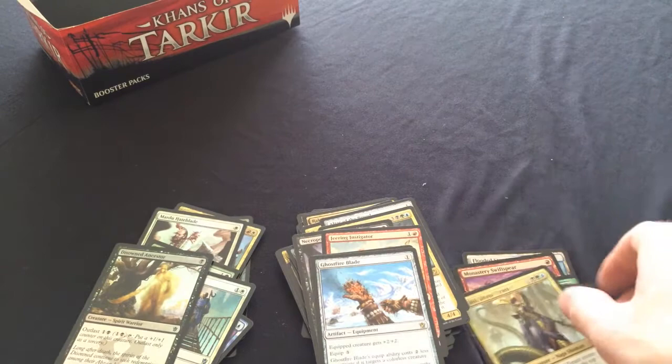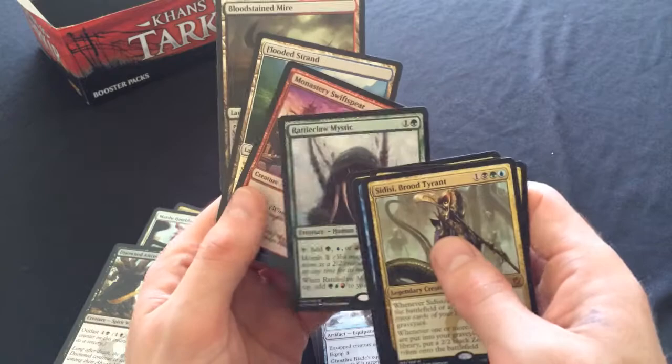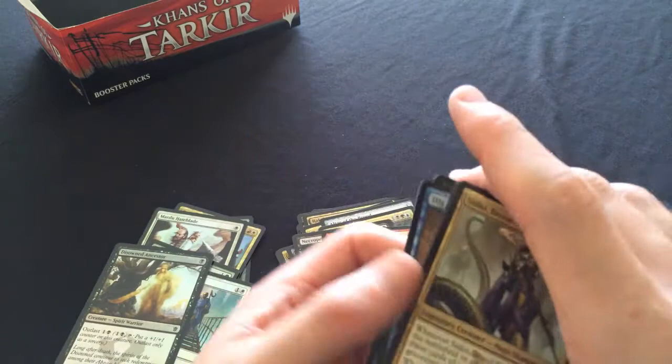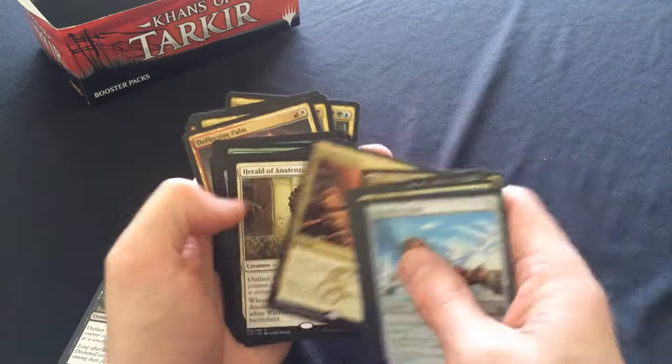Dig Through Time seeing play, End Hostilities seeing play, a foil Rattleclaw, and a foil Monastery Swiftspear which will definitely be worth some decent cash. Bloodstained Mire and Flooded Strand are very useful. Anafenza the Foremost is seeing play. Rakshasa Death Dealer is still seeing fringe play. Savage Knuckleblade is also good.